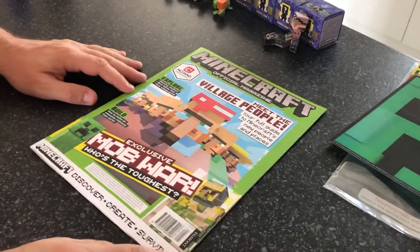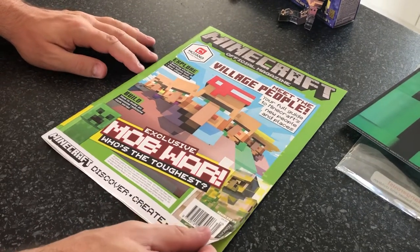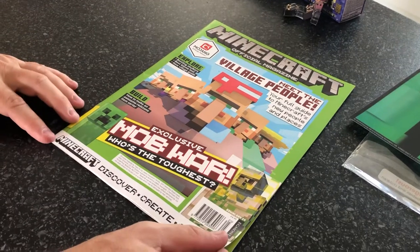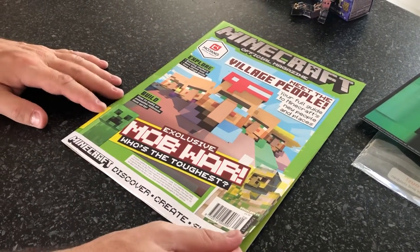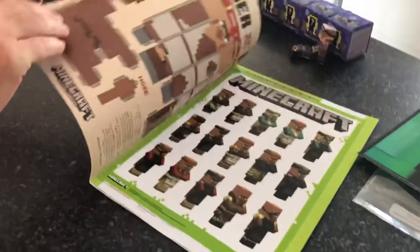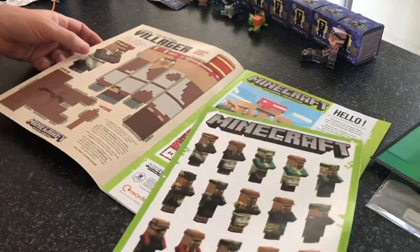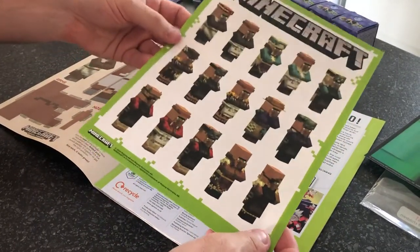So in front of the magazine, what we got? We've got village people and this looks like a whole guide. We've got mob war here as well going to be inside, and the new villagers — which obviously with 1.14 just coming out, they're a very hot topic. So I'm just going to flick through; I'm not going to read the magazine.